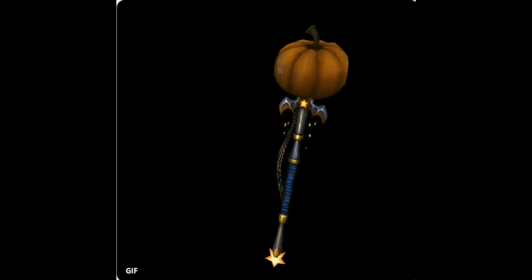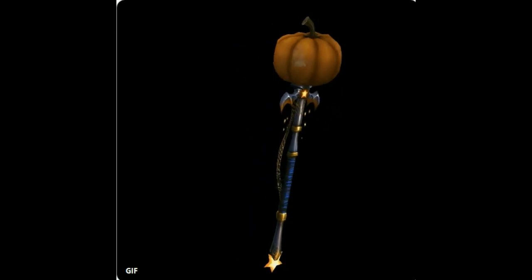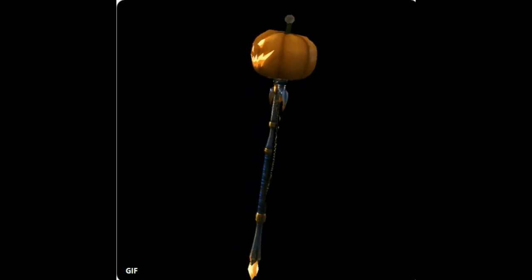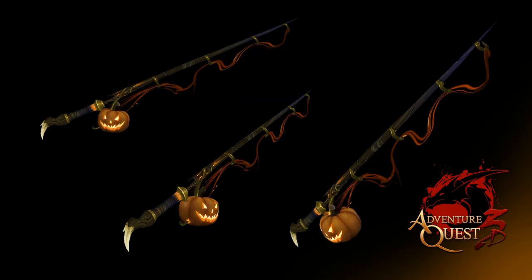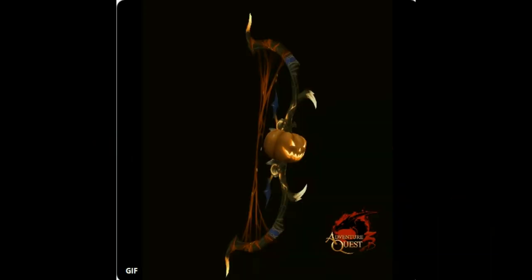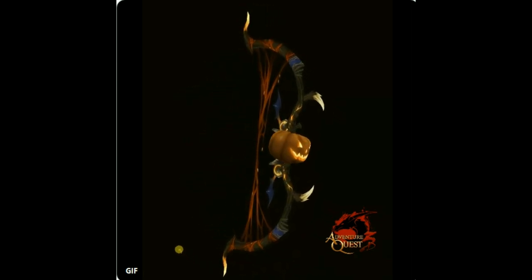Here's a pumpkin staff, and that is really nice. Love the colors on that. And of course, you can't have a Mogloween update without coming out with a Mogloween fishing pole, and that is my favorite. Of course, this comes with a flaming pumpkin bobber. There's also going to be a pumpkin bow coming as well, and this is a really nice one — going with the pumpkin theme, but you have to.